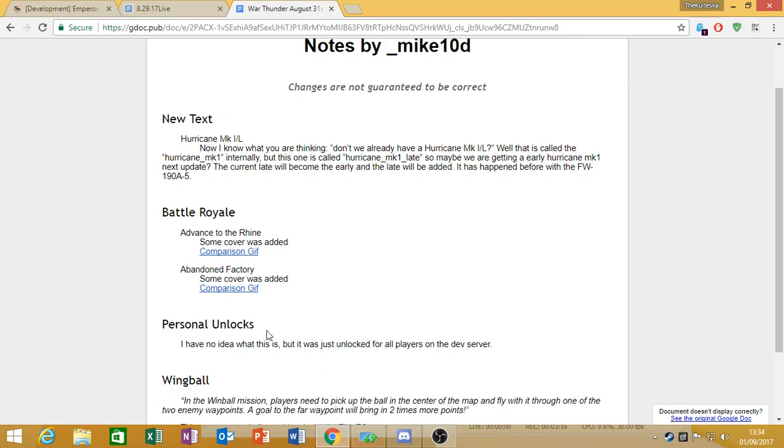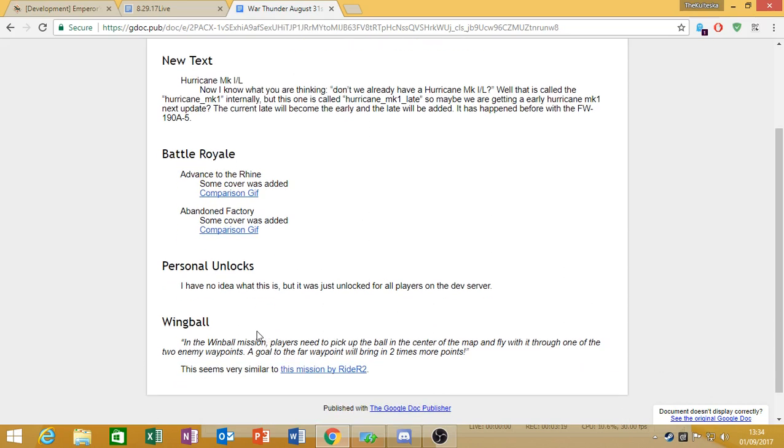I'm assuming Personal Unlocks may have something to do with the recently announced Warbond changes, but we'll have to see. Finally, they have added a new file for a game mode called Wing Ball. In the Wing Ball mission, players need to pick up the ball in the center of the map and fly it through one of two enemy waypoints. A goal to the end waypoint will bring two times more points. Basically, it looks like Quidditch — you grab the ball in the mid, throw it through a series of hoops, and get points based on which hoop you fling it through, with the furthest being worth more. This sounds interesting; if it pops up in an event, I might give it a try.